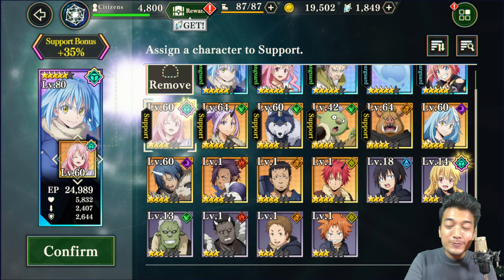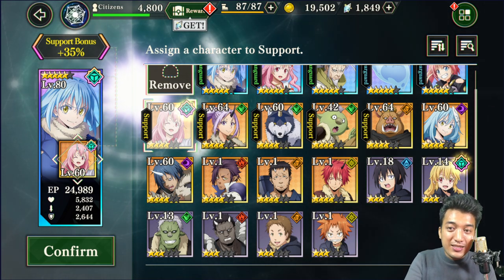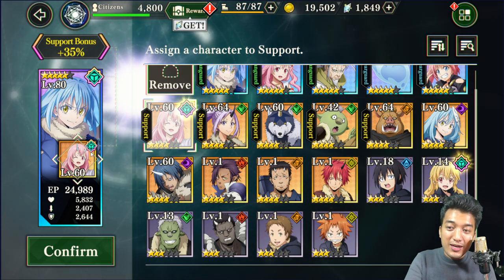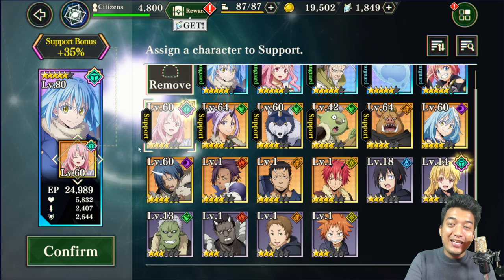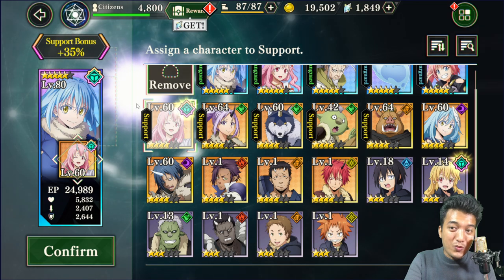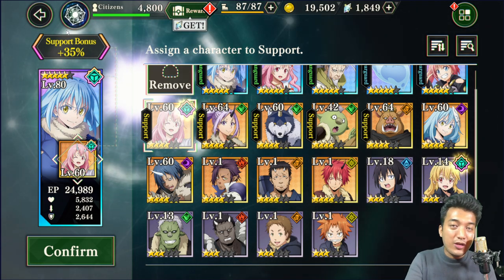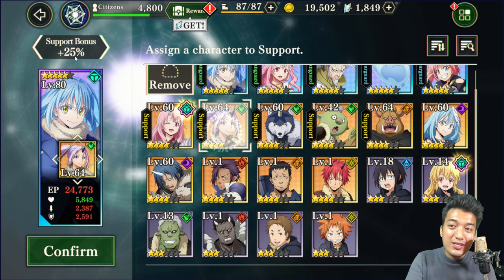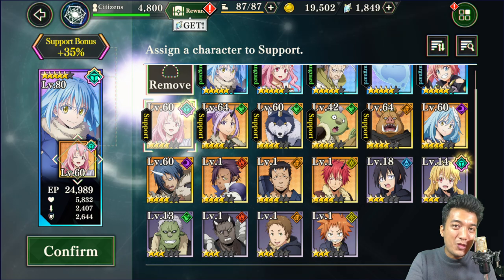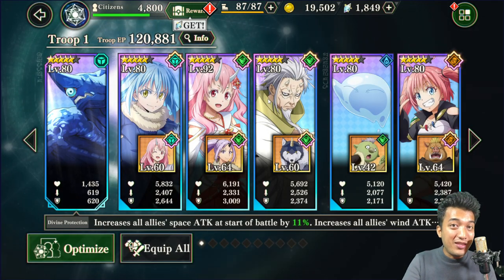I would want to assign the best possible, highest upgraded support character to my main battle character to provide a massive stat boost. You are also supposed to match up the element of the support battle character with that of the main battle character they are assigned to. If you match the element, you can actually get a support bonus of up to 35% instead of just 25% — an additional 10% support bonus boost. That is tip number 1.